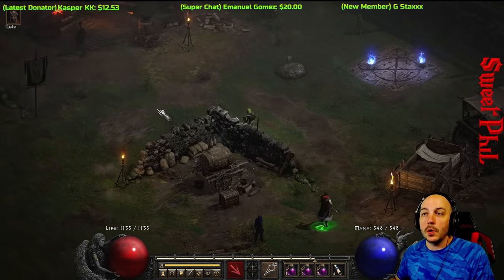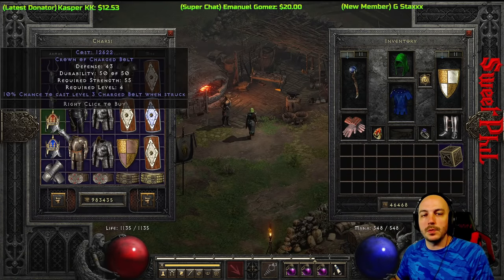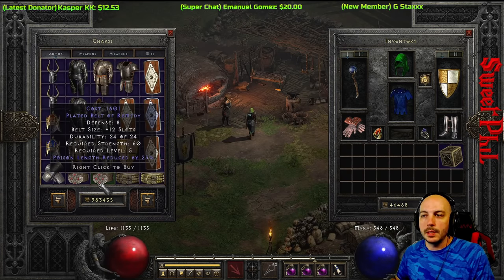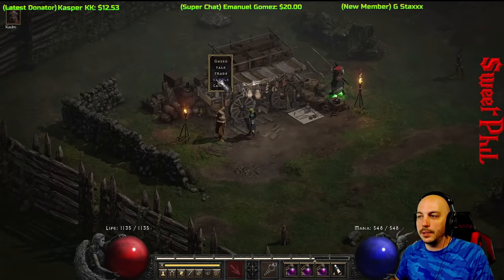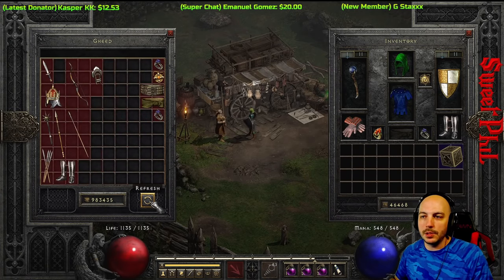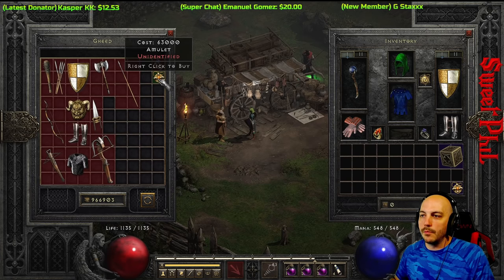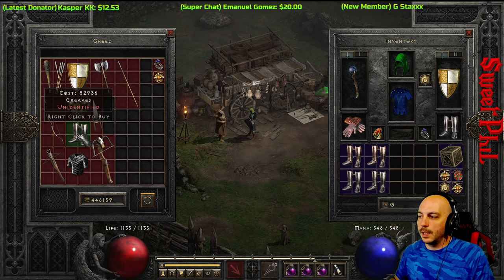Early on, because it'll be cheaper, you can visit any random vendor and hopefully find the particular item you need to craft — check around all different kinds of vendors. It will be significantly cheaper to buy a belt for 1,600 gold compared to gambling. But later on, the best way to find any item is to head over to Gheed and gamble. You can hit refresh and search for the item you need, and you can buy multiples of the same item.